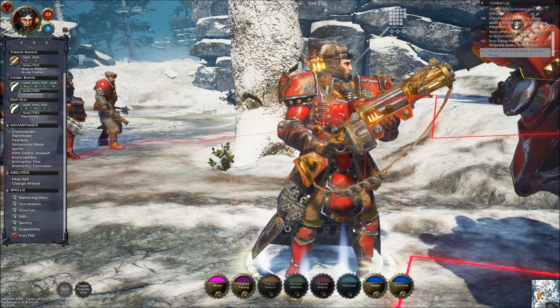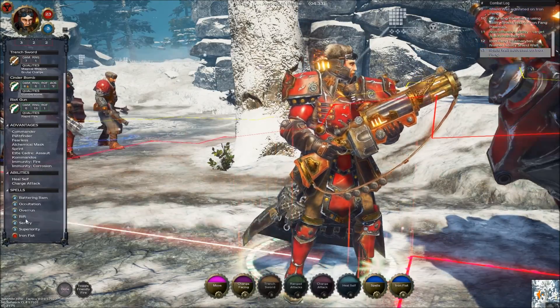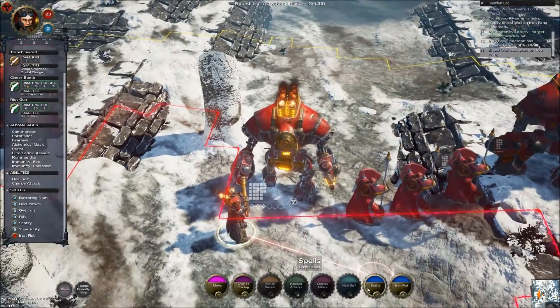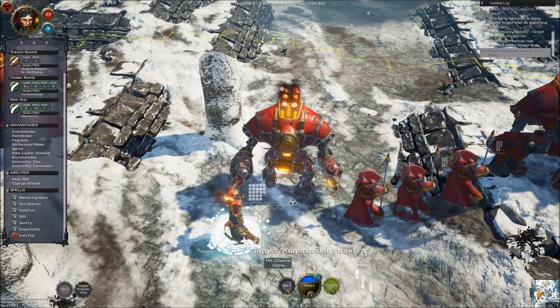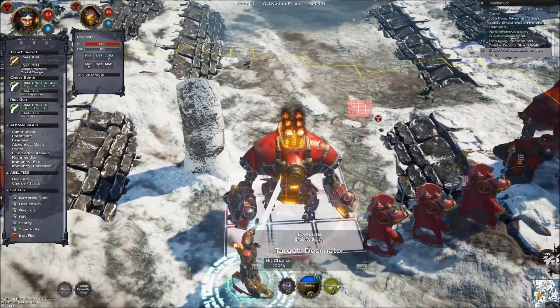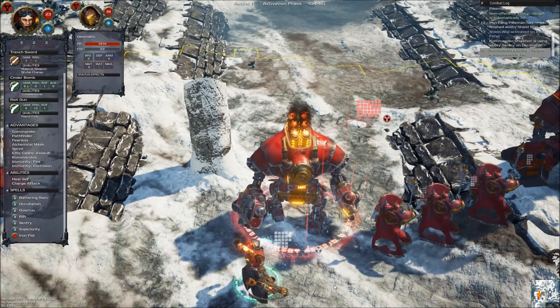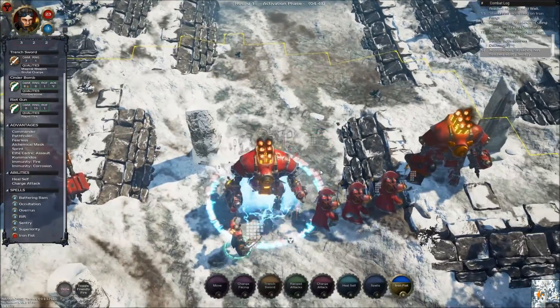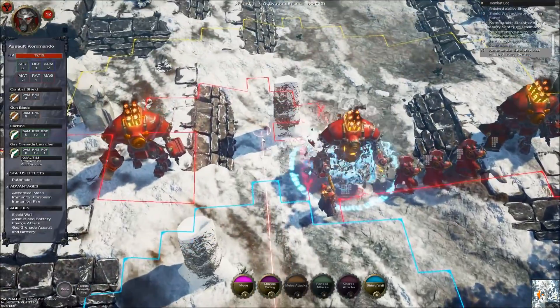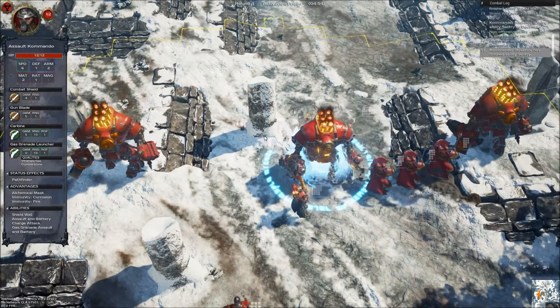I think I'm going to cast Sentry on one of my jacks — let's just do it on the one closest. We'll end his turn. Let me get my Assault Commandos to run up. Oh, they have shield wall — oh well.